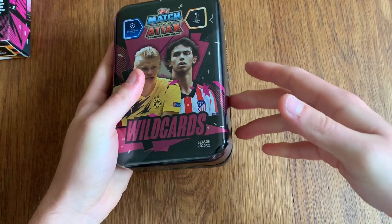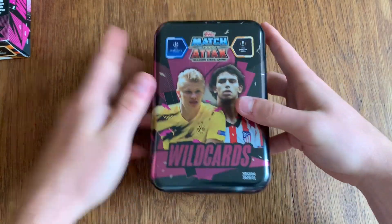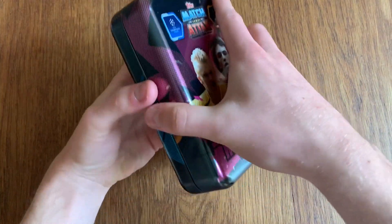What's good about this Mega Tin is there's no plastic wrap around — there's just a paper box, so you don't need to take anything off.